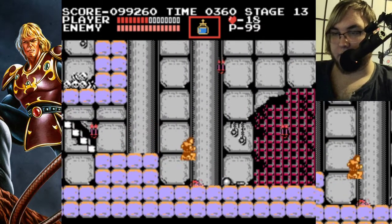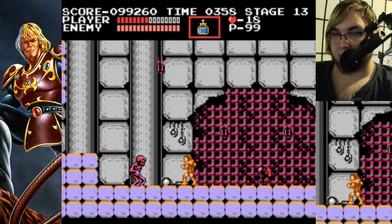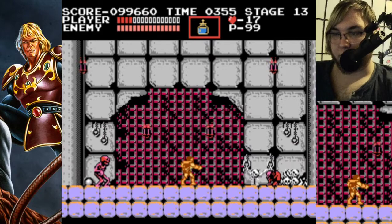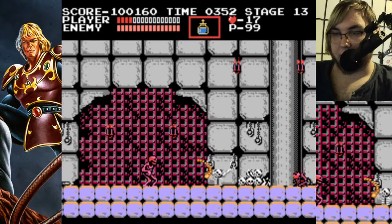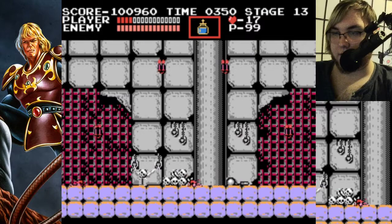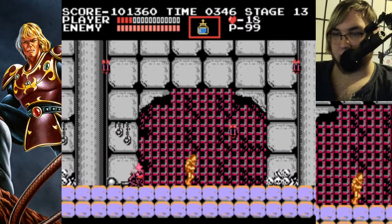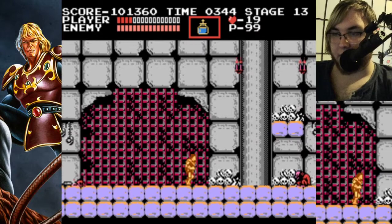So these are interesting red skeletons. They show you in a very neutral position how they work, but they cannot be permanently killed — just stunned for a little bit. You know, the classic skeleton enemy, like a Dry Bones.